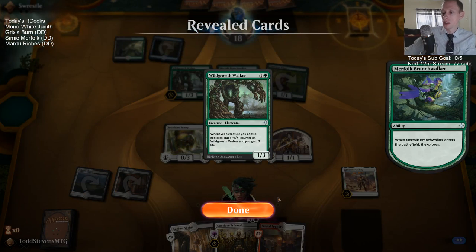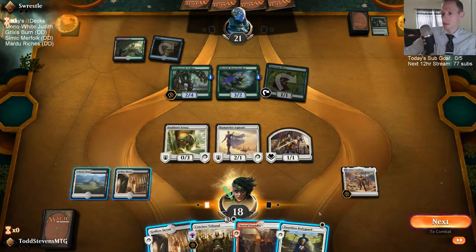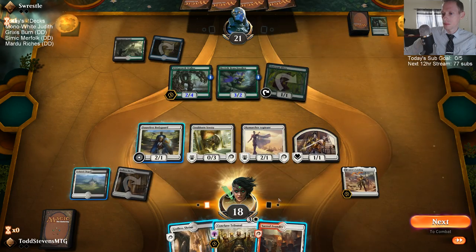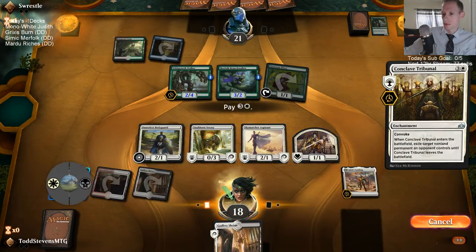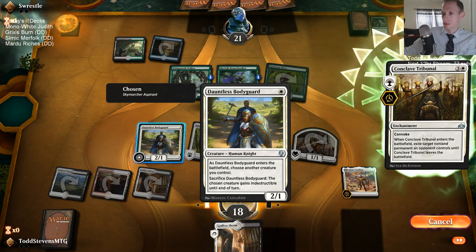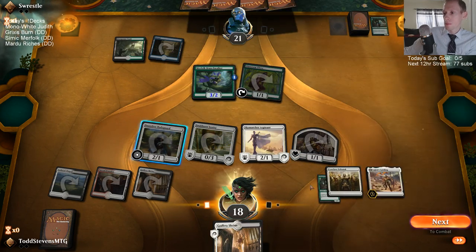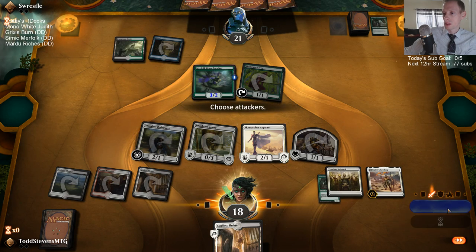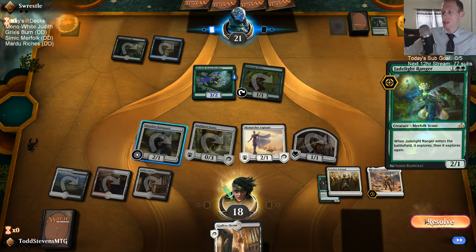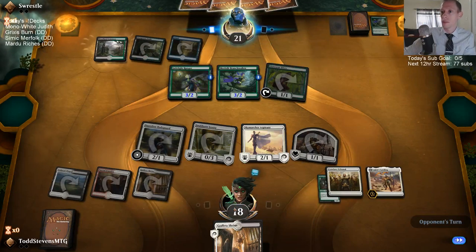We certainly need to get this Wild Growth Walker off the battlefield. That's nine permanents, so next turn we'll have the City's Blessing. We're really hoping to draw any of our three or four mana spells — Judith, Heroic Reinforcements, or History of Benalia.